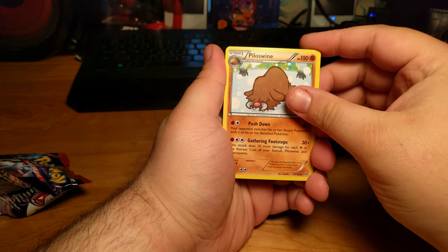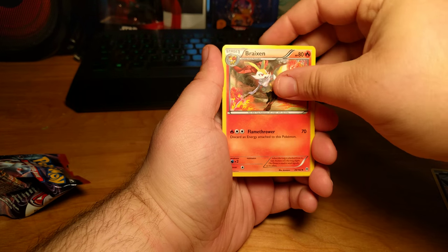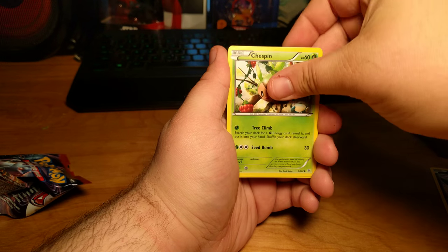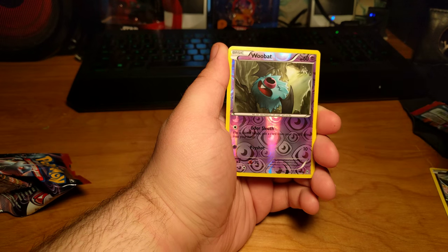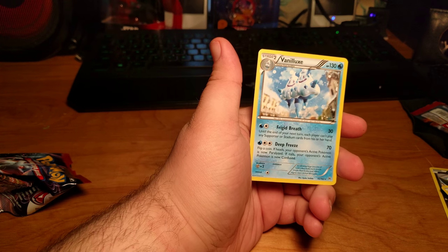In this pack we start with a Piloswine, a Rainbow Energy, Braixen, Noibat, Chespin, Ralts, Magnemite, Fennekin, a Reverse Holo Woobat, and a regular Rare Veniluxe.